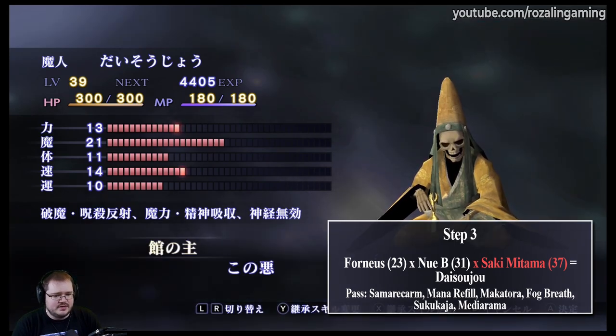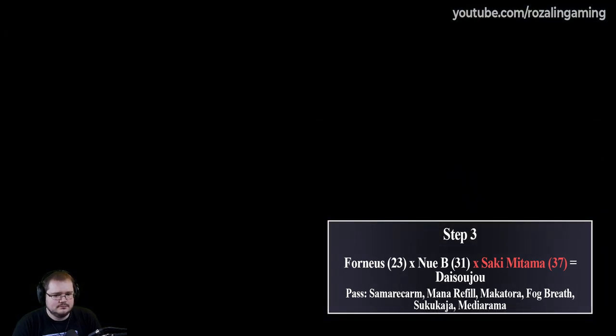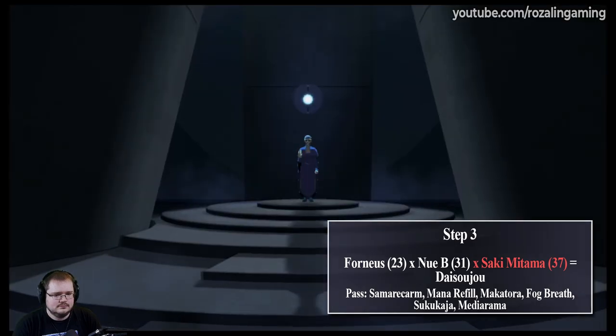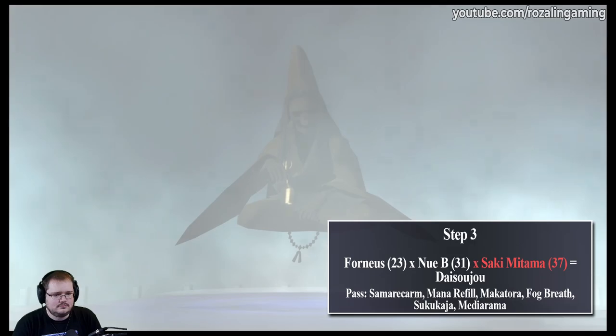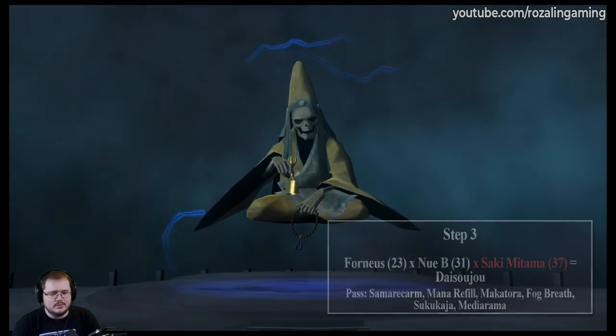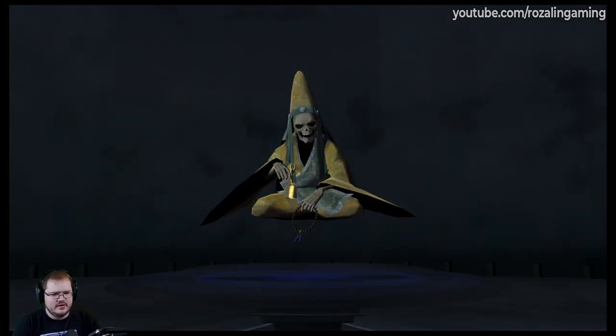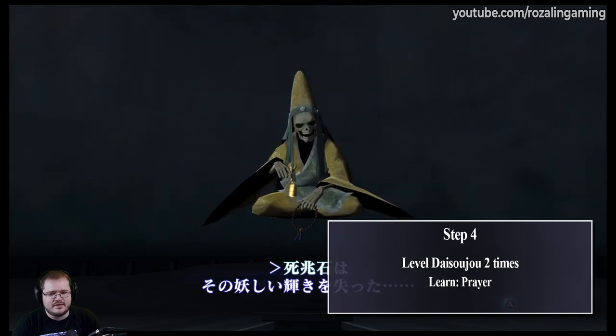All that's left is to pray that you don't get a fusion accident — which we didn't. And there you go. That is basically a complete Daisojo. The only thing is, after you've leveled him up about two times, it will learn Prayer. At that point, you'll want to get rid of his Mahamon skill and replace that with Prayer.